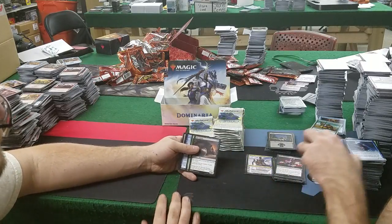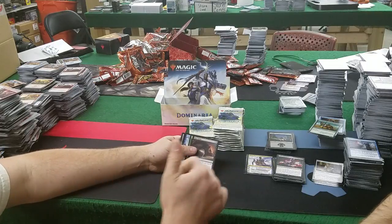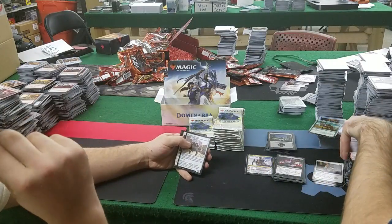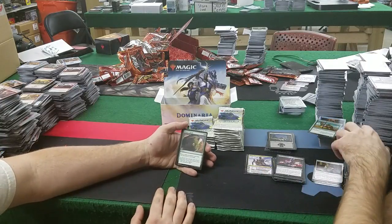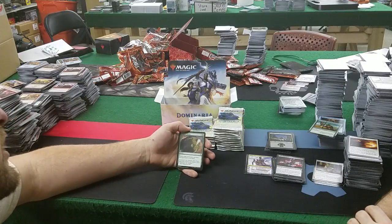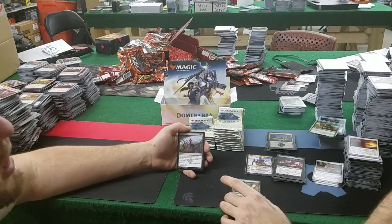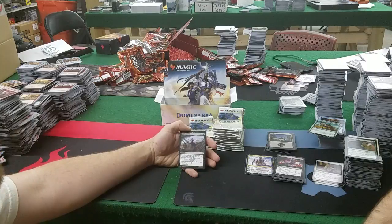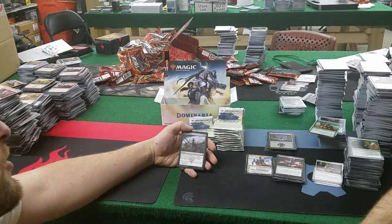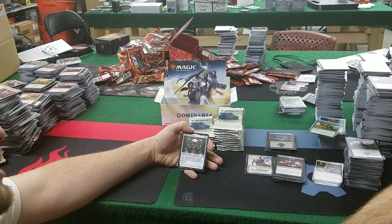Rat Colony: 2 mana for a 2/1 — gets +1/+0 for each other rat you control; a deck can have any number of cards named Rat Colony. Rats in standard! Quick question: do you add Rat Colonies to Relentless Rats? That's settled then. Regrowth: 1 and a green — return a permanent card from your graveyard to your hand. Final Parting: 3 and 2 black sorcery — search your library for 2 cards, put one into your hand and the other into your graveyard. Helm of the Host: 4 mana legendary artifact equipment — at the beginning of combat on your turn, create a token copy of the equipped creature except it's not legendary; if the equipped creature is legendary, the token gains haste. That's ridiculous — nine mana to equip but only four if you have Puresteel Paladin.